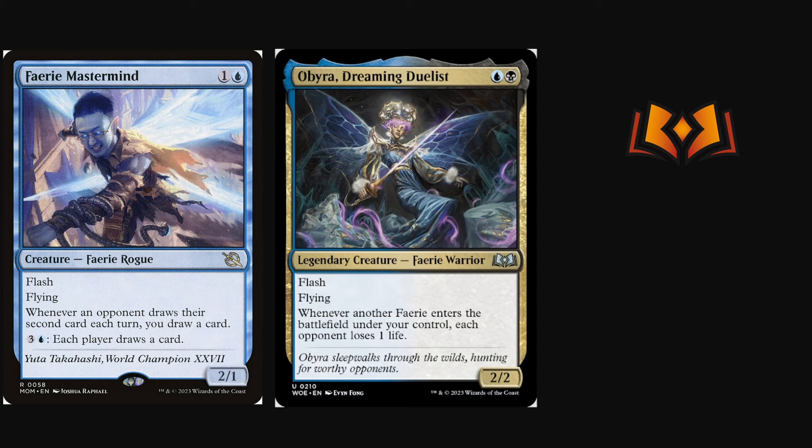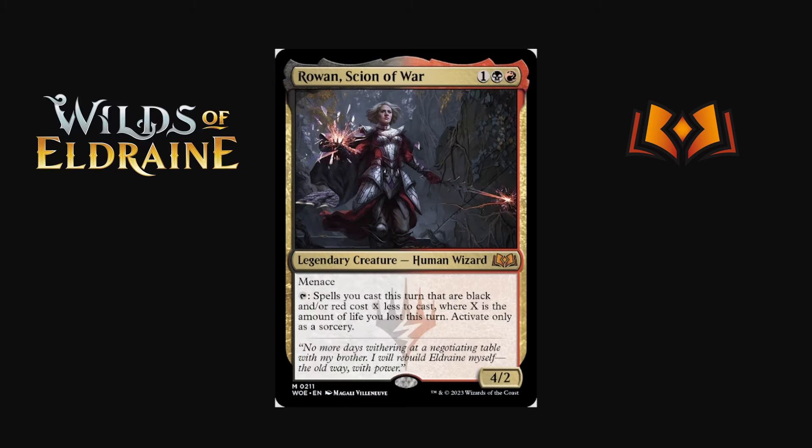Back to fairies: Obira Dreaming Duelist is one blue black for a 2/2 with flash and flying. Whenever another fairy enters the battlefield under your control, each opponent loses one life. Interesting tempo card that rewards you for having fairies with flash. Not sure if there are enough fairies to make this actually good. The challenge is making blue-black fairies better than Rogues, which are where you are right now.